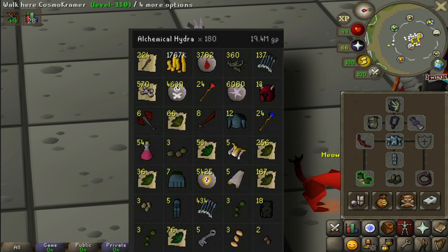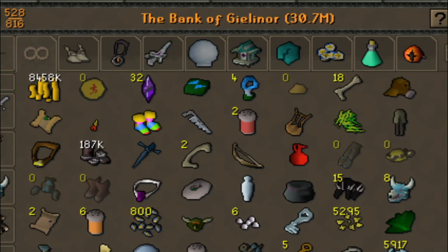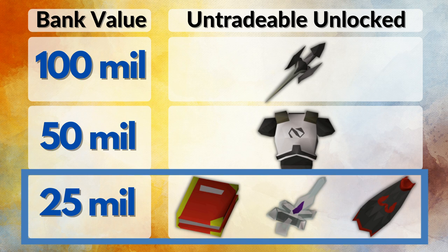This means that it puts our bank value at 30 million or so, and that implies that we have unlocked the 25 mil bank value. Which means from now on we can start using the god book, the arc light, and the god cape imbued. So those are pretty good unlocks and you might see them in the next video.